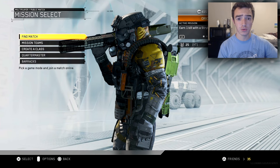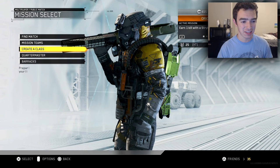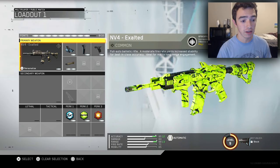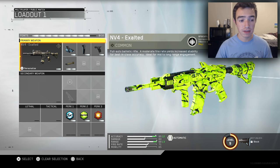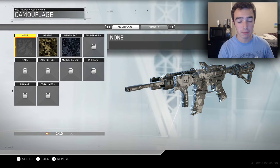Then I'll be able to have access to everything in the beta because I'll be at the highest level I could possibly be. But without further ado, let's go ahead and check out the camos here. We're going to go down to create a class and choose the very first assault rifle that you unlock in the beta, the NV4. Once you have the NV4 selected, you can click Personalize and then go to Camouflage. Here underneath the multiplayer tab, we'll look at these camos first.